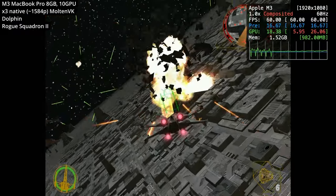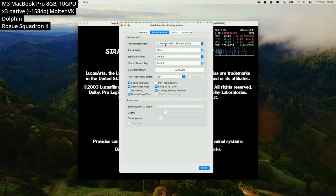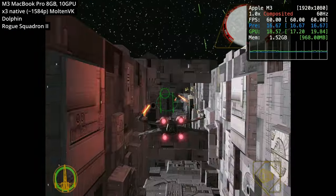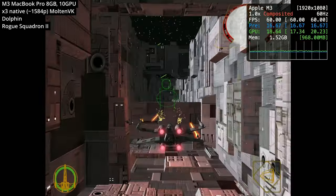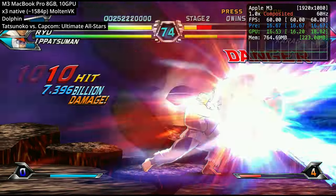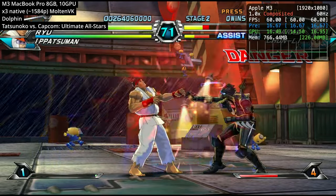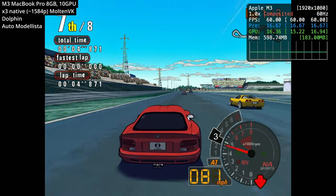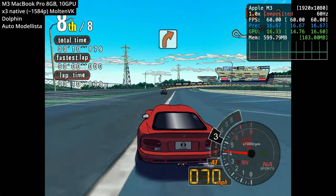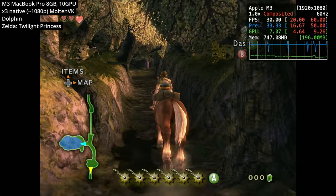Next we're looking at Nintendo GameCube and Wii emulation using Dolphin, which is a native ARM application with its own Metal renderer. Performance is great even on very demanding titles like Rogue Squadron 2, running at 3x native resolution without breaking a sweat. We also tested Tatsunoko vs. Capcom: Ultimate All-Stars, which is quite demanding on the Wii, and racing games like Auto Modellista — both run with no issues at a solid 60 FPS at 3x native resolution. The GameCube version of Zelda: Twilight Princess is capped to 30 FPS but performance is good.